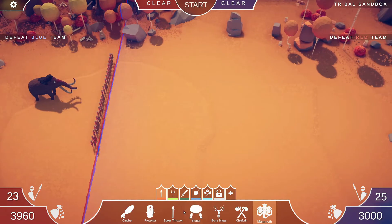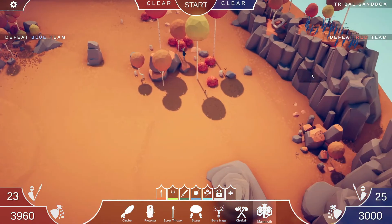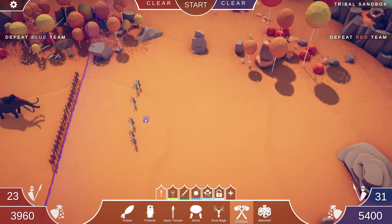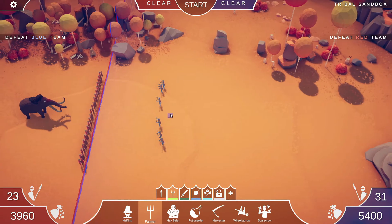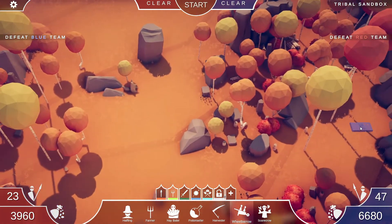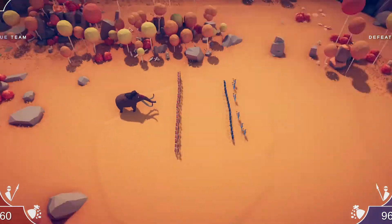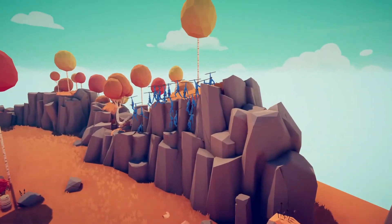I'm going to have a mammoth and a whole bunch of protectors and build an army that can take out these guys. Over here I've already got some spear throwers. Down here I'll put a few chieftains and some farmers — farmers should be pretty powerful. I might put some wheelbarrows in, way back here. I don't know if they're actually going to make it out of there, but we're going to see.